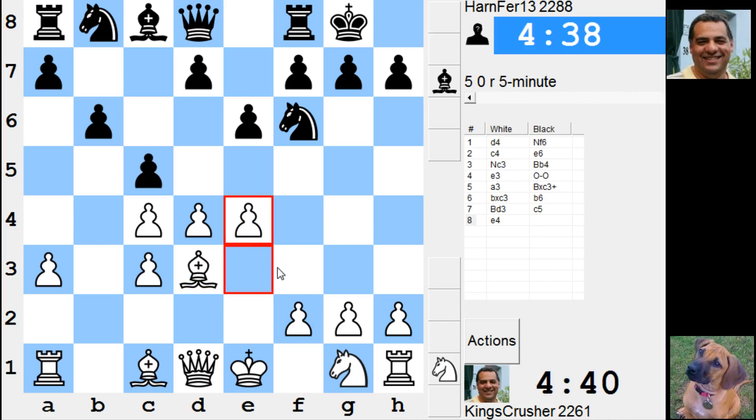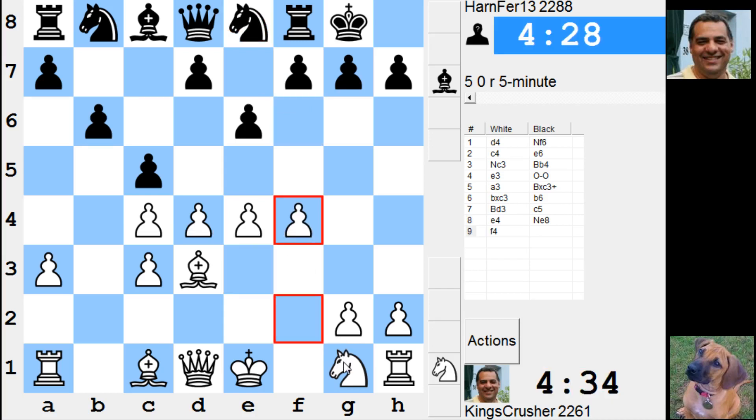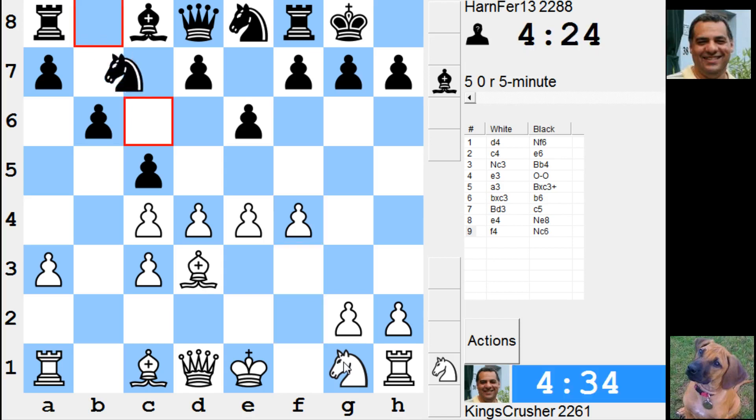I wonder — there's going to be pressure on default and evil. Maybe f4 is possible here, very aggressive. f5, d5, d5 straight off the bat.